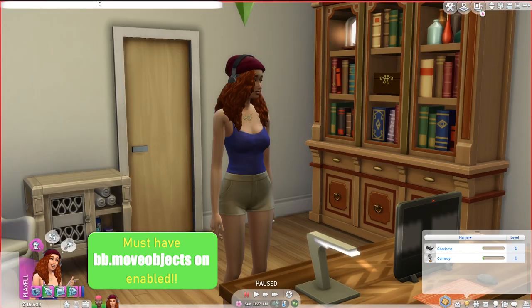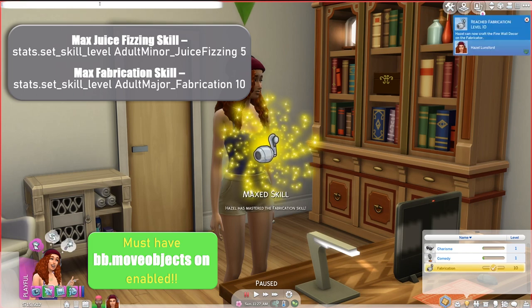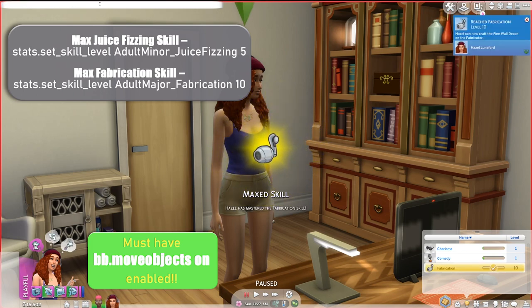We have two new skills and we can cheat our way into those as well. For max fabrication skill, type in stats.set_skill_level AdultMajor_Fabrications 10.